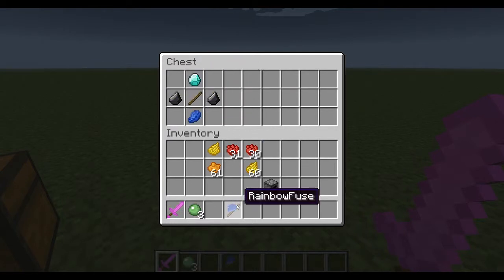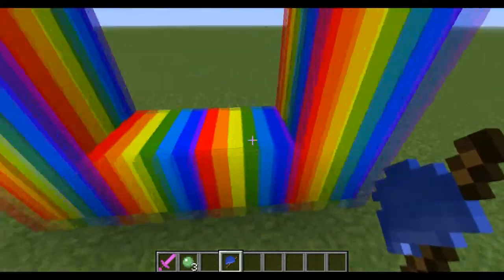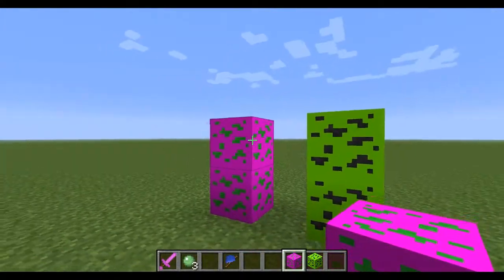Once the portal is lit it will have this polka dot appearance, which I do like. Just before we go into the portal, I'm going to show you the ores — the pink ruby ore and the green ruby ore.